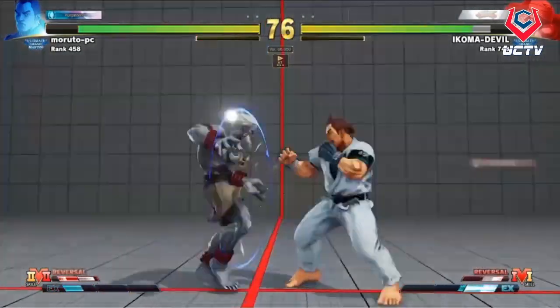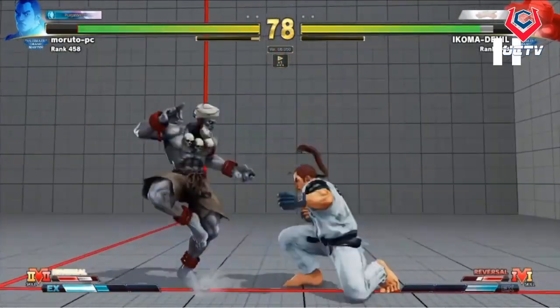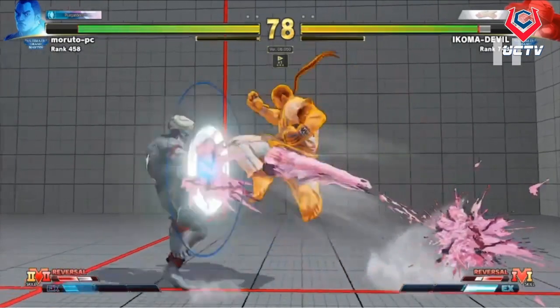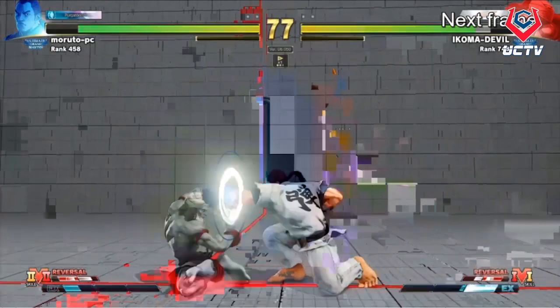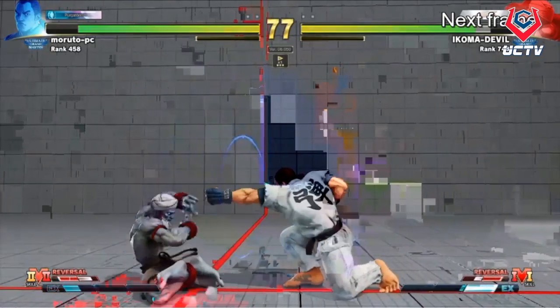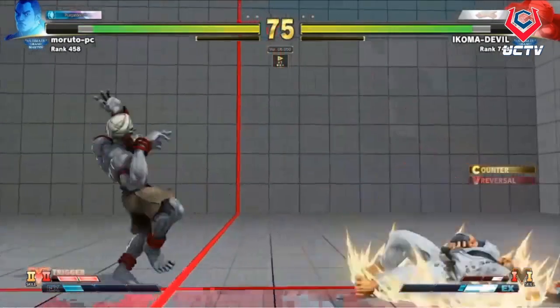Dogra backdashes smartly to escape. At kind of far but not maximum range, stand roundhouse moves you forward. Then V-Skill 2 into crouching medium punch into EX Dan Kick — most likely this is plus on block. This is a specific setup: far but not maximum range stand roundhouse, V-Skill 2, crouching medium punch into EX Dan Kick, just as a way to continue pressure.